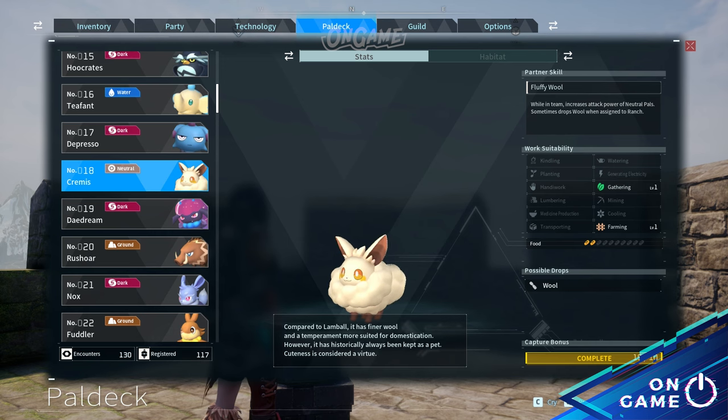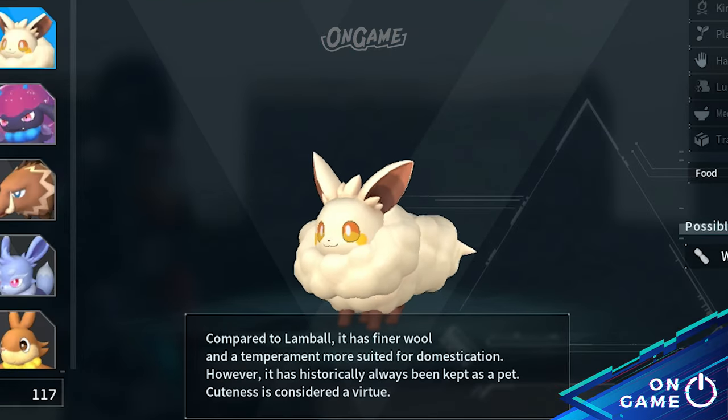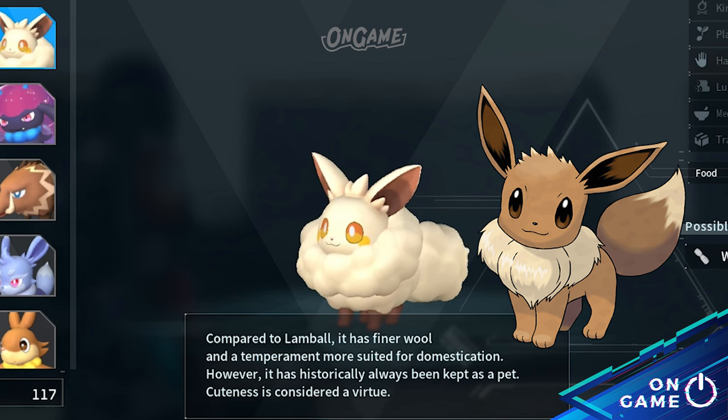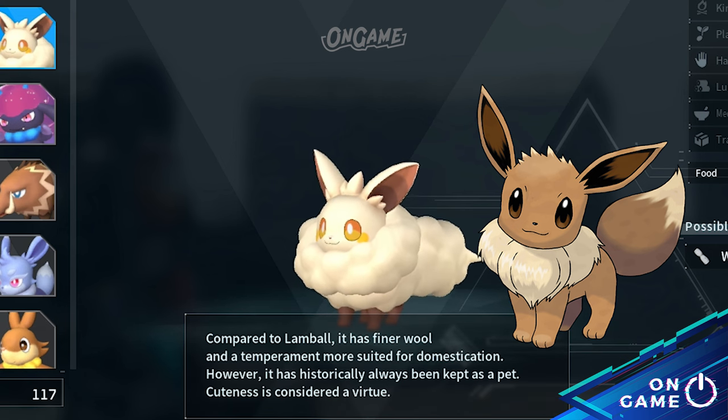Then Pal deck number 18, Cremis. Aside from Foxcicle, Cremis also looks a bit like Eevee. The difference is that Cremis is more covered in fur than Eevee. Maybe if Eevee had a cloud evolution, it would look more like Cremis.